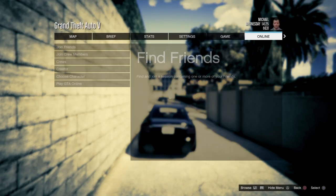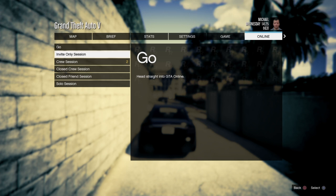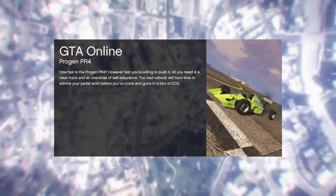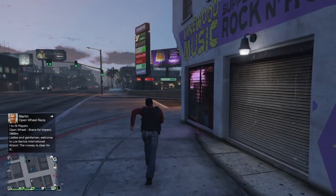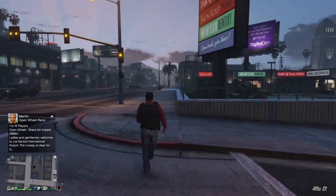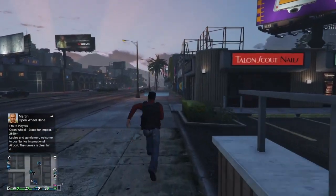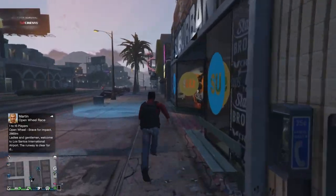Once you get into story mode, go to online, go to play GTA Online and start up a public session or an invite-only session — it doesn't matter. Once you spawn in, you should spawn in with what you had on last, which was the CEO vest. Make your way to a clothing store.